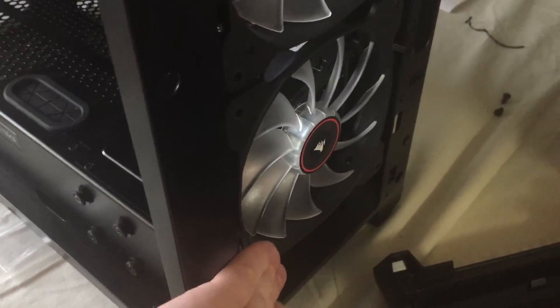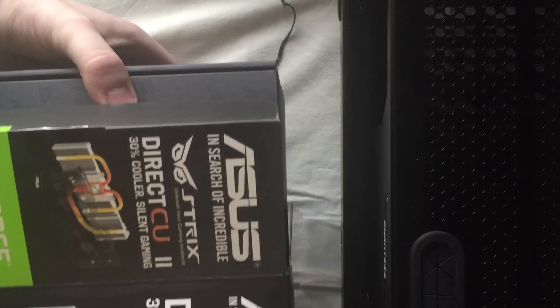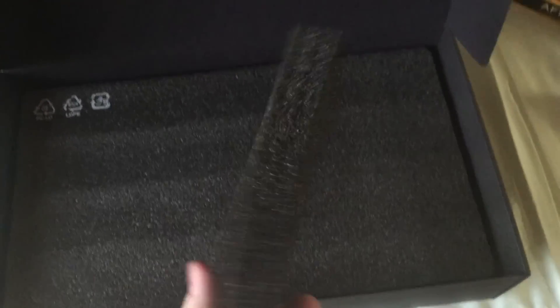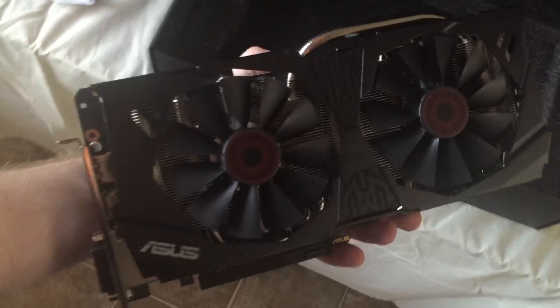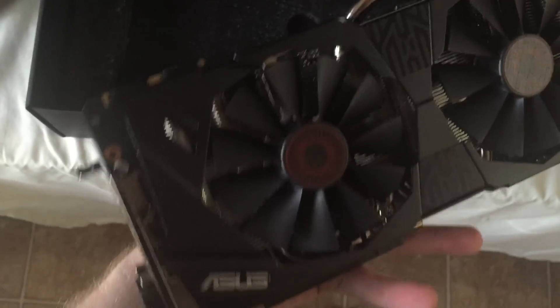I got the second fan on. Also got the SSD installed right here in the back — there's another SSD mount here, and if you need a third one there's one here too, plus the drive trays in the back can also support SSDs. Now I'm going to open up the graphics card. There's nothing that exciting but it's exciting for me — it's my first build. The soft foam packaging is great, more packages should use that. And there it is — this thing is enormous with this massive heatsink and huge pipes. It's really cool looking.